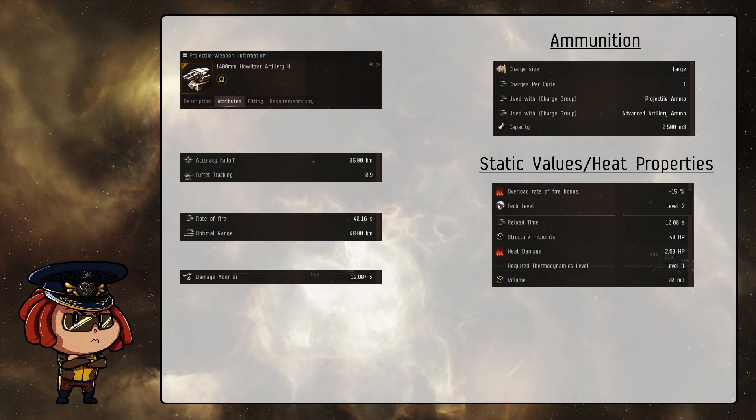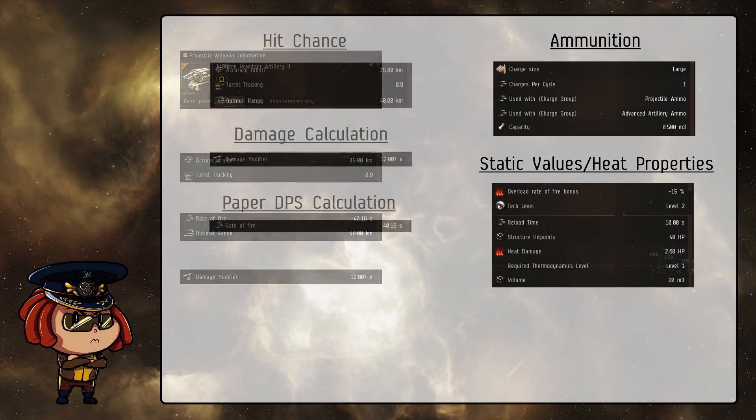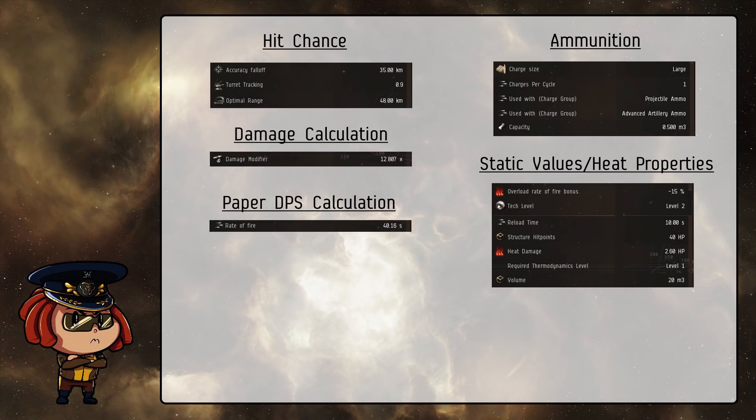With all the useless information taken out, you can see that we've isolated it down to five really core characteristics that only turret systems have, and this feeds into how the turrets behave in the game. Accuracy falloff, turret tracking, and optimal range all feed into whether or not you're able to hit the target you're shooting at. The damage modifier determines how much damage your shots do, and the rate of fire determines how much damage you do per second — if you take the overall damage dealt per shot and divide that by the rate of fire, you get the paper DPS dealt.